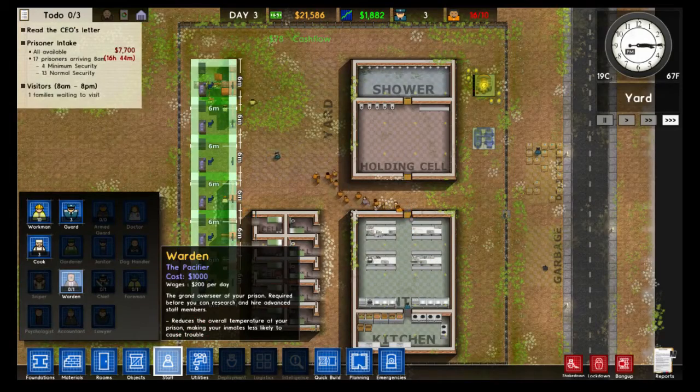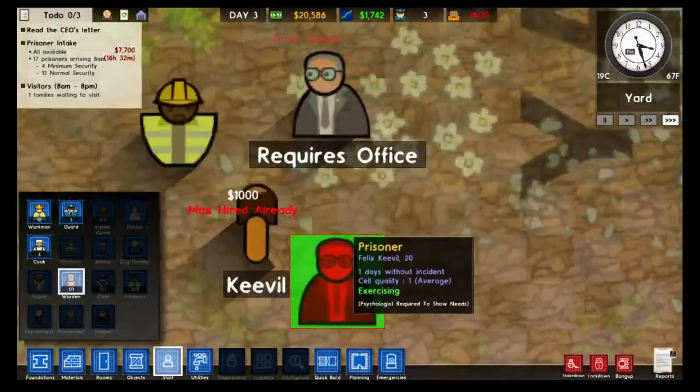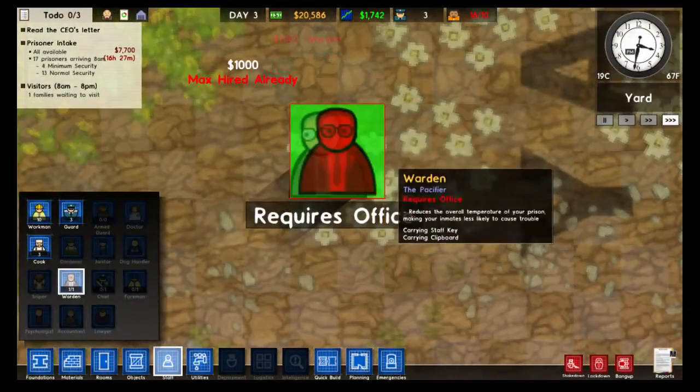If we go down to staff, there's one kind of staff member we haven't hired yet, and that is a warden. So we're going to hire that warden right now. We can only hire one warden at a time, and in order for the warden to do his job...